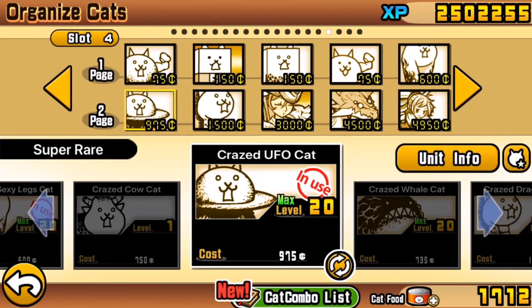Crazed units are at the foundation of what you need because this is a no-gacha guide — for people who haven't got any useful gacha units and therefore haven't got any anti-alien units. Pretty much any anti-alien unit will really help you in Into the Future, and it's something you should definitely have in your lineup. A good rule of thumb is: if the unit outranges the enemy, it's probably going to be useful, and even if it doesn't outrange, getting any damage in helps — especially for the first half of the stages.